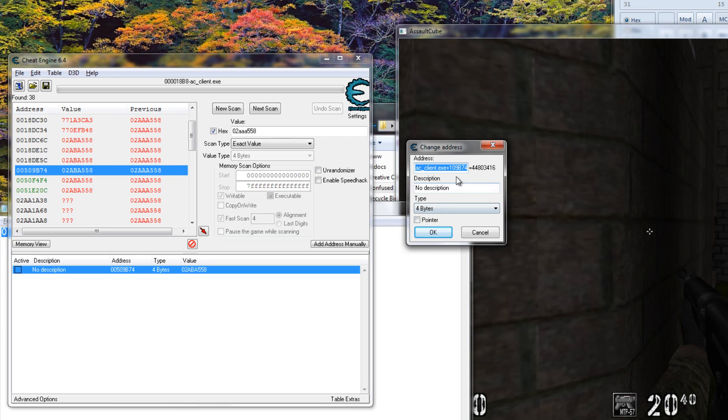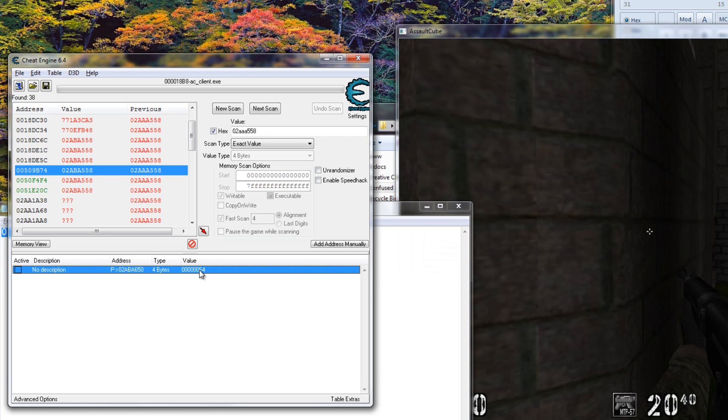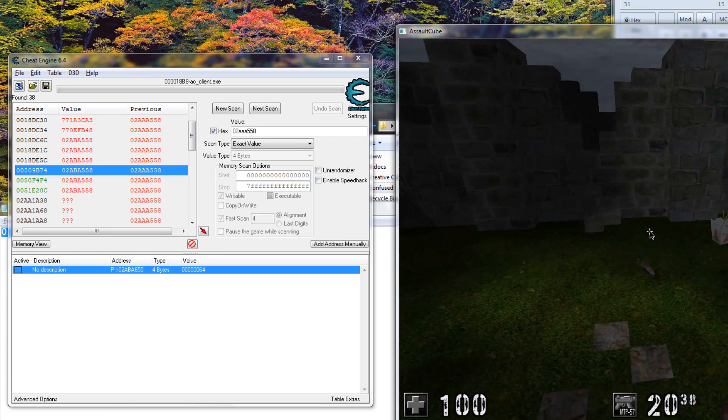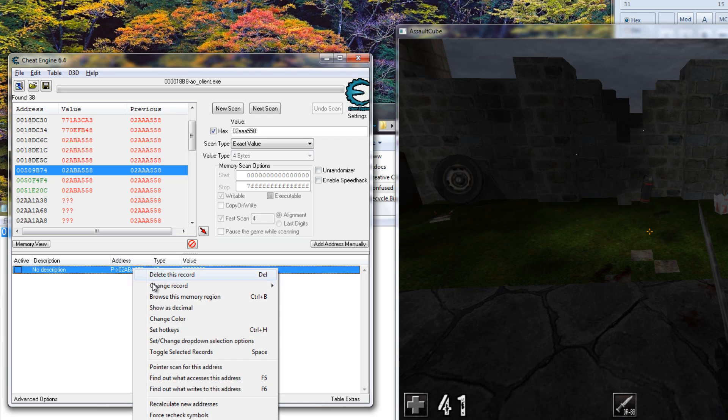We can see it's giving some weird value, but we can say pointer and we need to type the address shown here - basically you don't need the leading zeros, just the significant part is enough. We can see this address, and we put our pointer here and our offset F8 here. We can see 100 - it's going to say 0x64 because it's hex. So we found the health. If I hurt myself, it's 29 now - this is the hex value - so we obviously found the right thing.